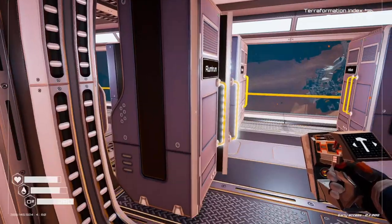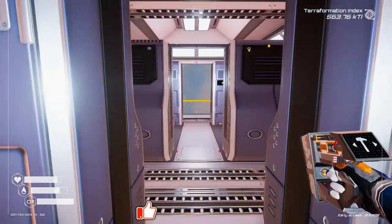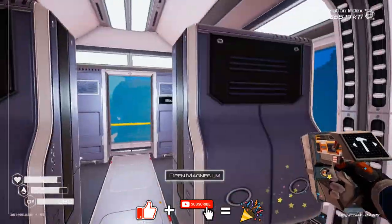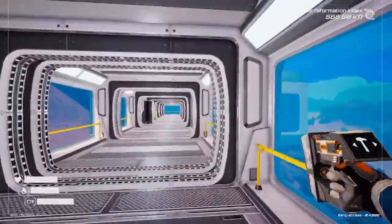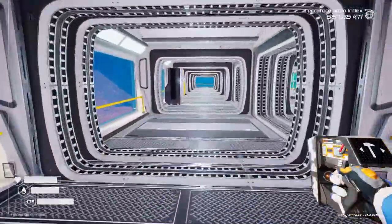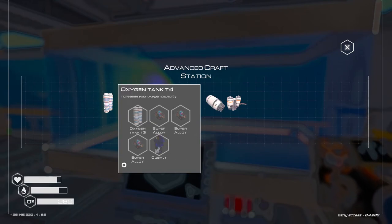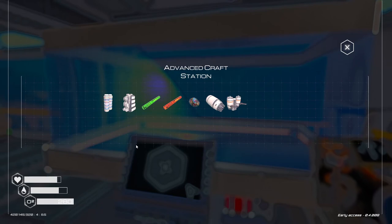Hey everybody, it's BC here and welcome to another episode of Planet Crafter. I'm just cleaning up my inventory right now. I'm going to go on a little resource run. What I want to do today is start getting a little bit of progression - I want to get the T4 backpack, T4 oxygen tank, and if I can get a jetpack going. I do need to pick up some meridium, I know I'm gonna need that.